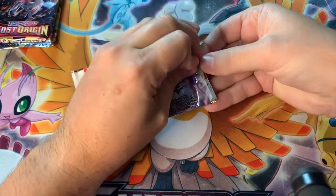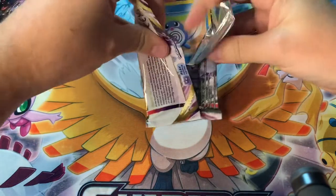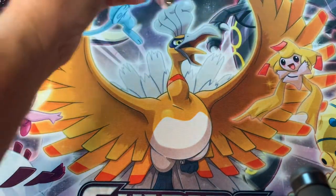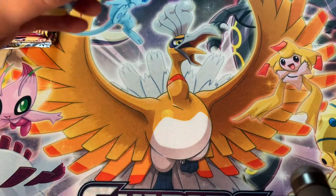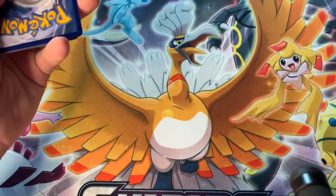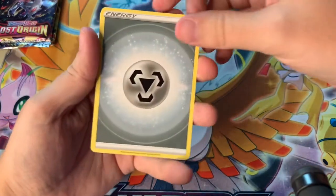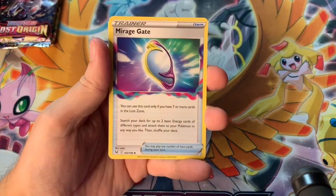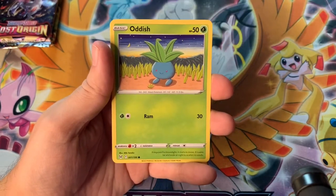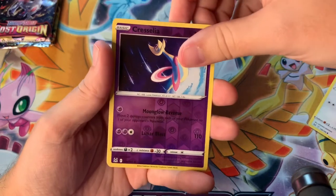I'm feeling like this could have something great, so I'm gonna save Brilliant Stars for last. Maybe that'll have the oh-so-sought-after alternate art Charizard, which looks so good. I want it so bad - Charizard is my boy, my Pokemon, my starter of choice. Let me know in the comments below what your starter of choice is from Gen 1 or even Sword and Shield. Here's the code for you guys - always giving out codes. Four from the back, we got a Steel Energy.